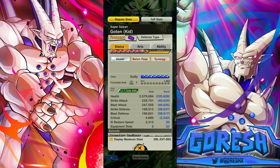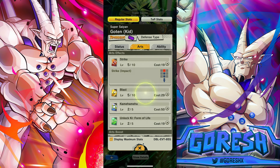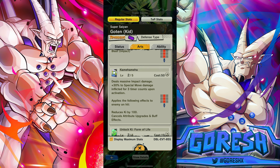Terrible offenses, but who cares — look at that defense. This is a free character and he's over 190k defenses. I'll take that. He's on Movies, Son Family, Hybrids, and Super — he's on a lot of teams. Super Saiyans too. Normal strike, rumble blast, Kamehameha.